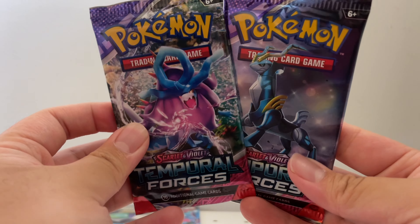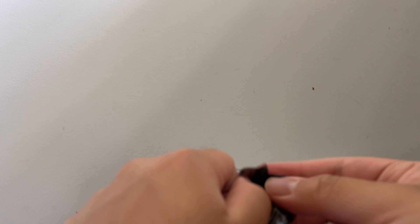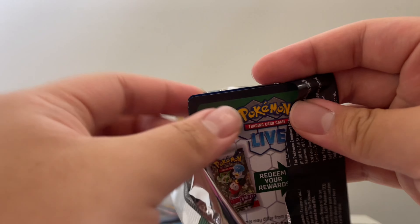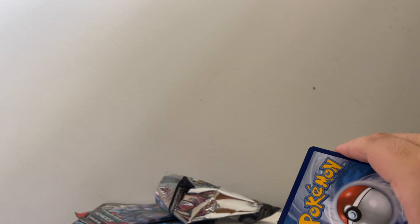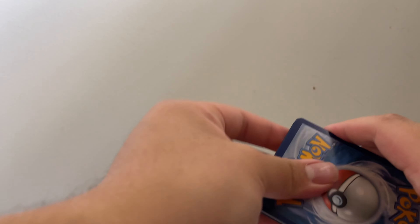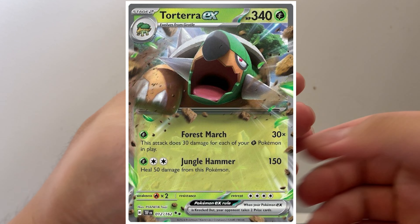Finally, the new packs — Temporal Forces. I'm about four months late, I suppose. I've opened up Blisters and had really good pulls — I pulled the Iron Leaves EX, the Secret Rare, and other regular EX cards like Wugtrio EX, Rillaboom EX, here you go for one of you lucky fellas out there — Rillaboom EX and Torterra EX.